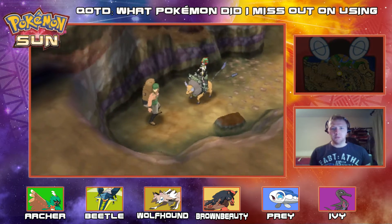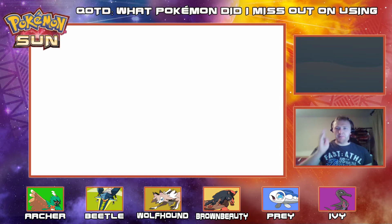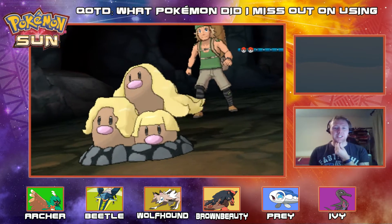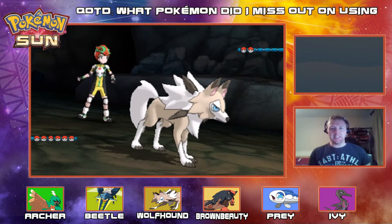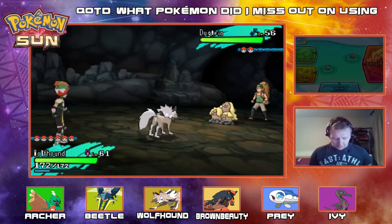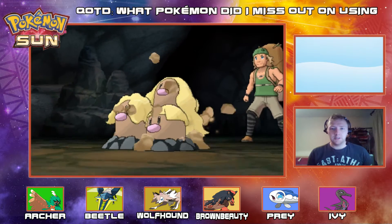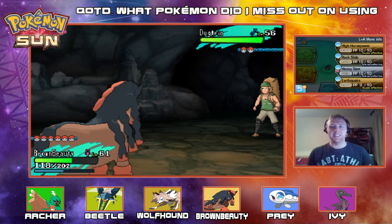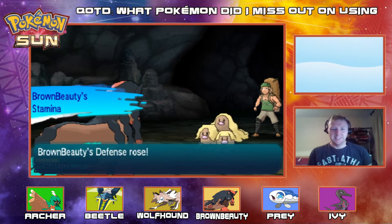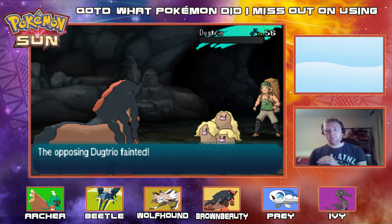There's a trainer behind these boulders. It's a Dugtrio out — please don't have Arena Trap. Ground steel — yeah, Brown Beauty. Can we switch? We can switch. We're not trapped — this Dugtrio does not have Arena Trap, thank God. That would have been painful. This Dugtrio has gone for Dig. Earthquake wrecks this thing. Earthquake does more when the Pokemon is using Dig. So this Dugtrio's going to get a hammering. Down goes the Dugtrio.